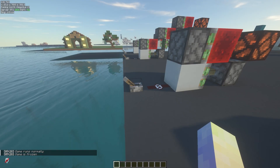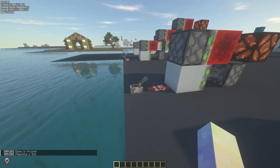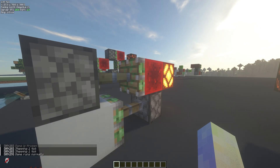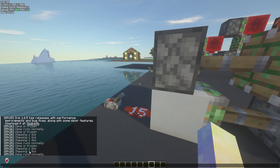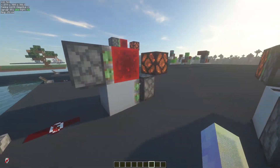A zero tick pulse is created because this piston has been powered and depowered in the same tick. If I step a single tick, first I have to power it, then I step a single tick — instantly powers that thing. It's pretty nice. The mod I am using for all of this freezing and unfreezing is Carpet Mod. It's very helpful for tech MC things.